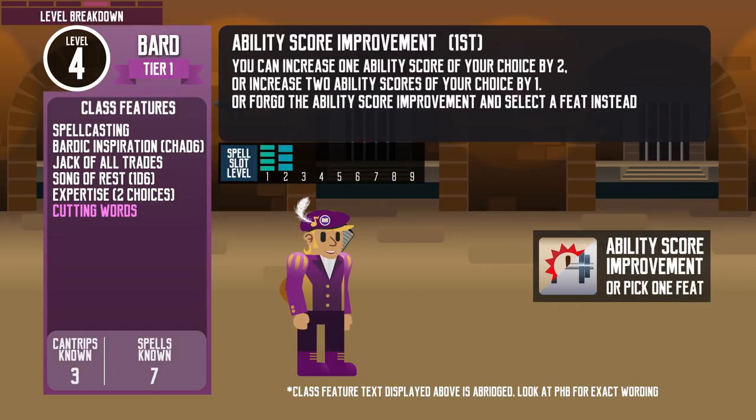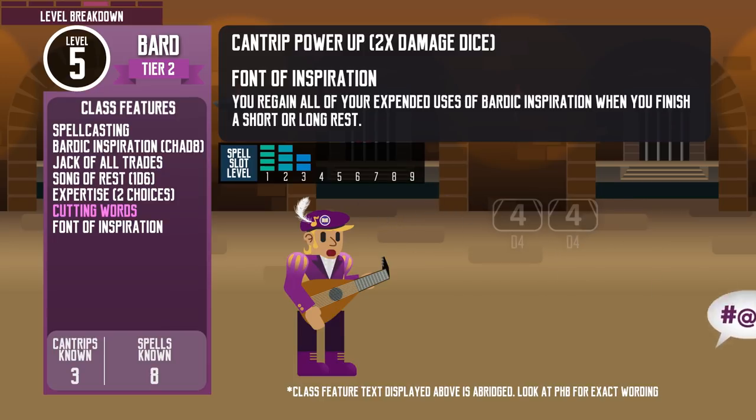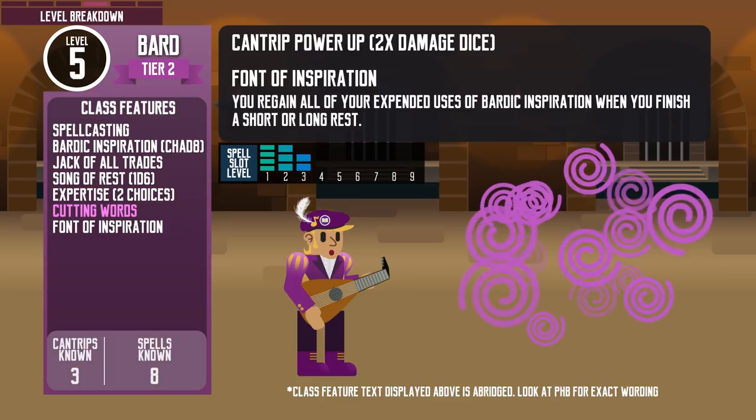At level 4, they get their first ability score improvement and can learn another cantrip for a total of 3. At level 5, their Bardic Inspiration die size increases to d8. Their cantrips power up, dealing double the damage dice, and they get Font of Inspiration, which lets them recover all their Bardic Inspiration dice after a short rest. It may not seem like much, but it is actually a major improvement that allows the Bard to keep inspiring others throughout the day. They also get level 3 spells, letting them cast spells like Hypnotic Pattern.